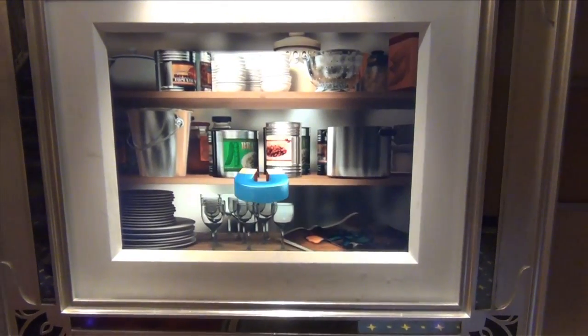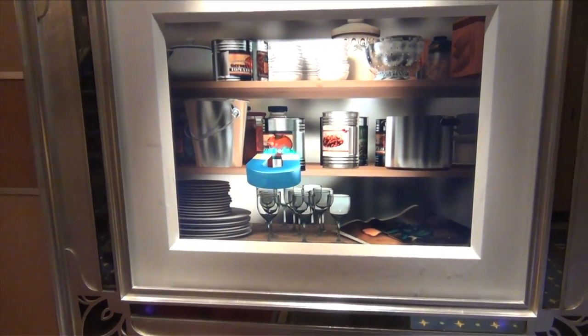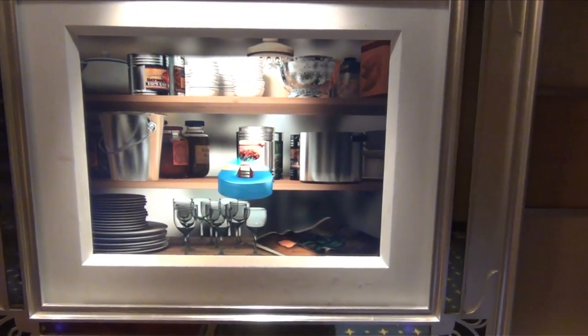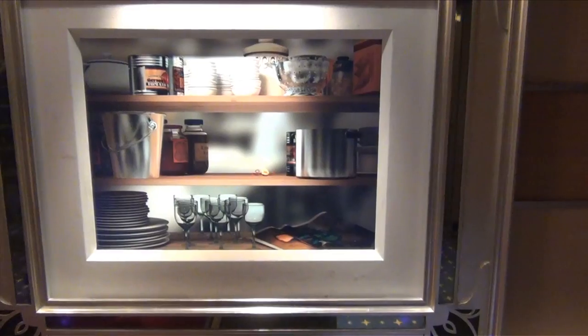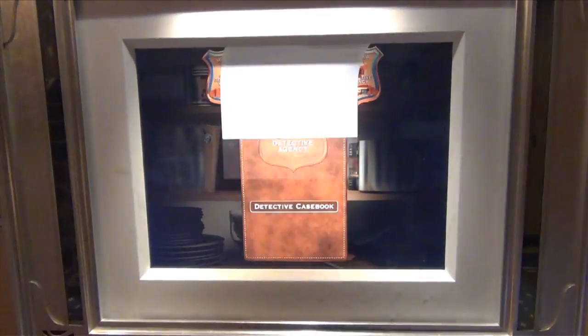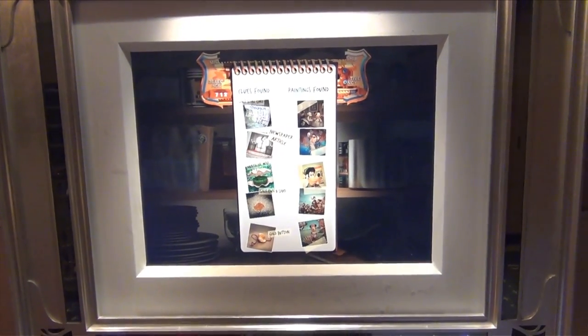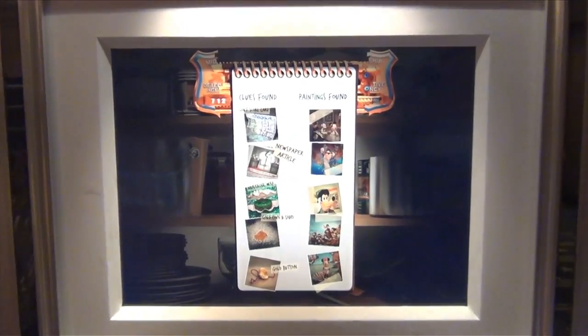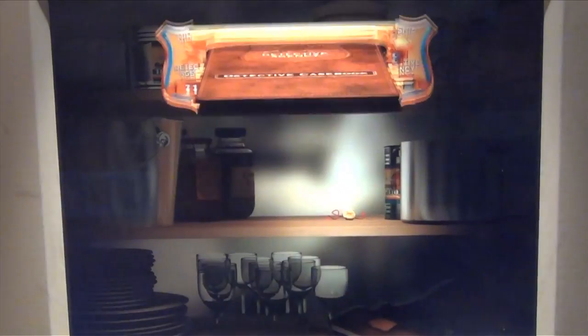Hold your magnet over the metal objects and search. A button with a skull and a red thread. Let's think — what villain would have this kind of thing? Better mark it in your case book. Wow, you sure found a lot of clues. Who do you think committed the crime? On to the next location to identify the criminal.